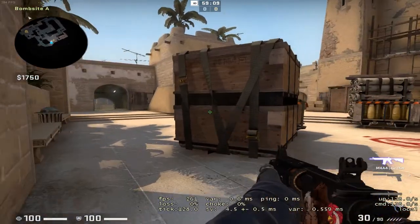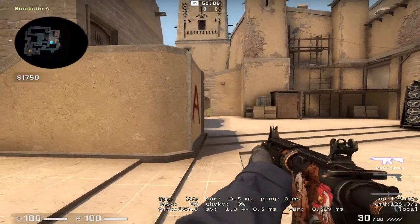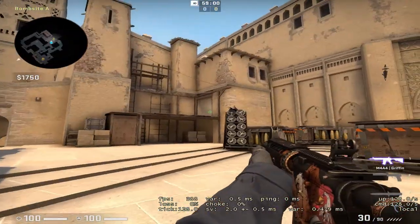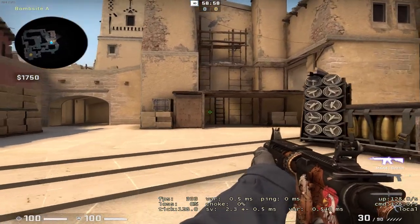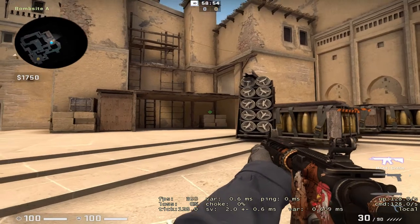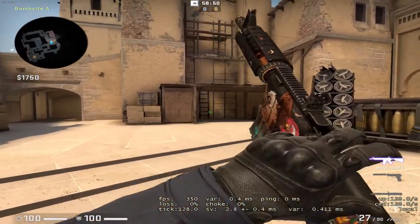We're in Mirage and I'm gonna show you what the filter does to your screen. This is Mirage without the filter — it's pretty bland and the underwood part is actually pretty dark. You cannot see enemies sometimes in those areas.